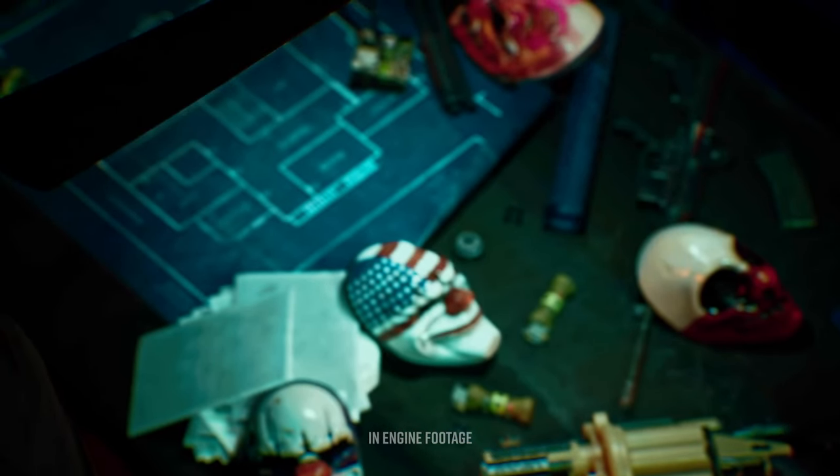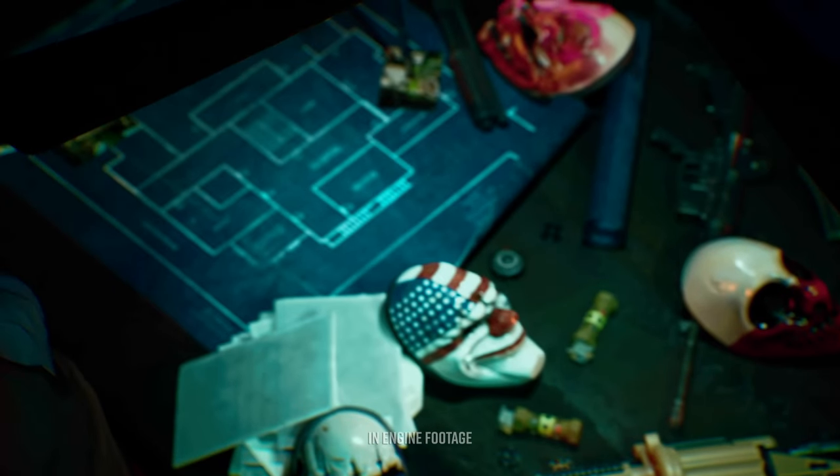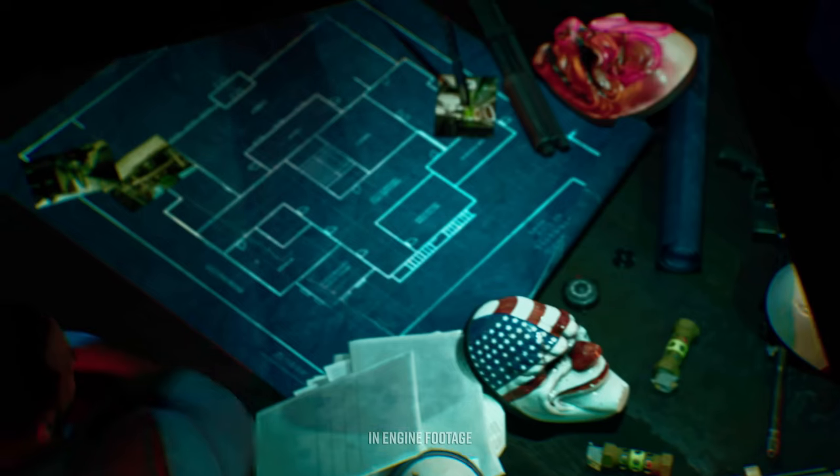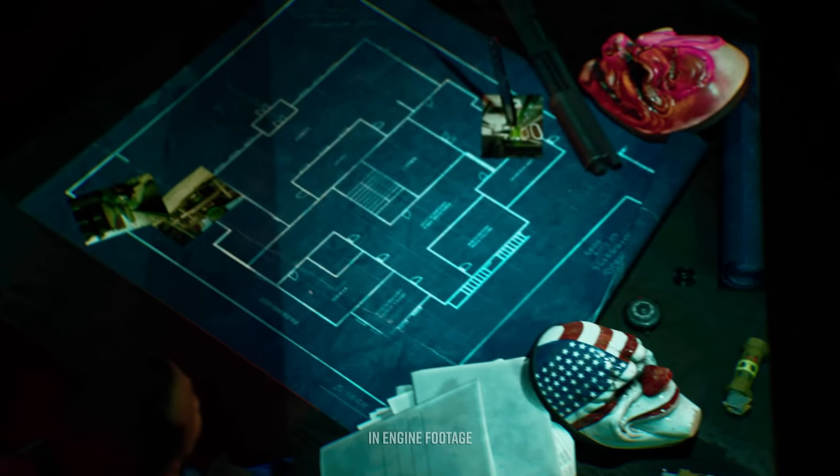For starters we see the heisters' masks, a couple flash grenades, a grenade launcher, an M4, a shotgun, and of course the blueprints for whatever heist they're doing. There seems to be a few images around as well, and at the bottom left you see Chains.